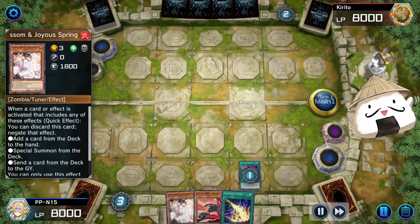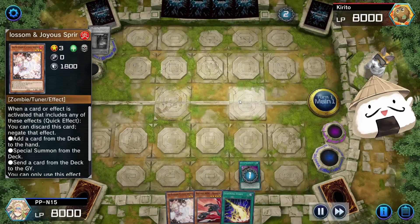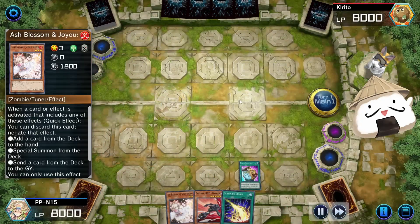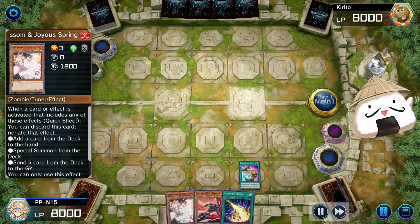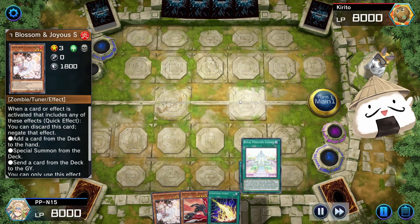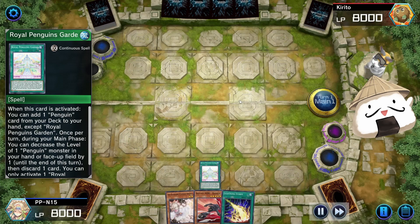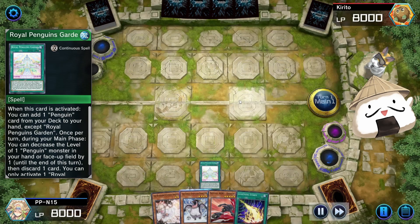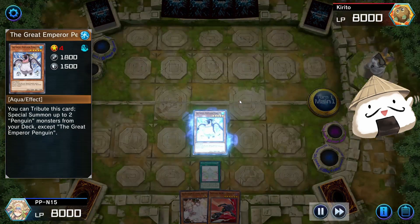We get Pot of Greed. Pot of Greed is super important to find any of your starters to get into Halk or anything — you only need one of them. We see Deep Sea Diva, which is decent. Royal Penguin Garden is also great. Artifact Fusion Destiny is also good. We choose to opt for Royal Penguin Garden. We could have also started with Deep Sea Diva — it's roughly the same. But this will show you the Emperor line.